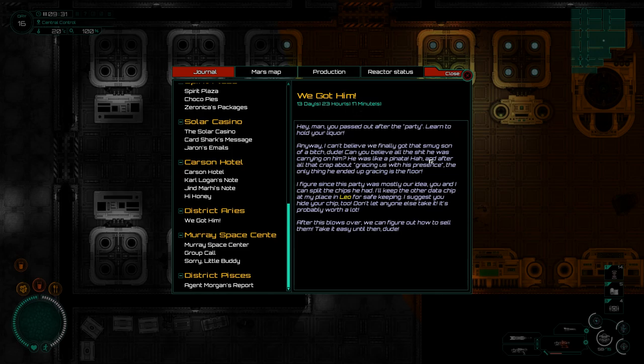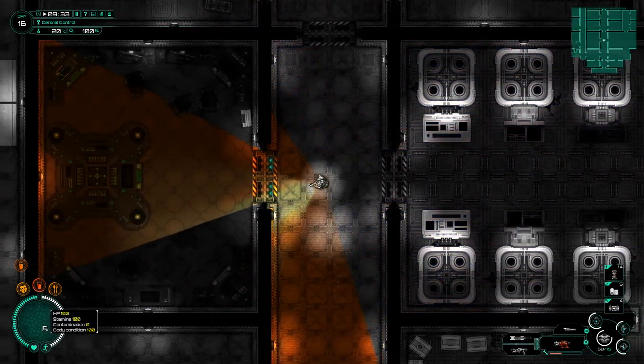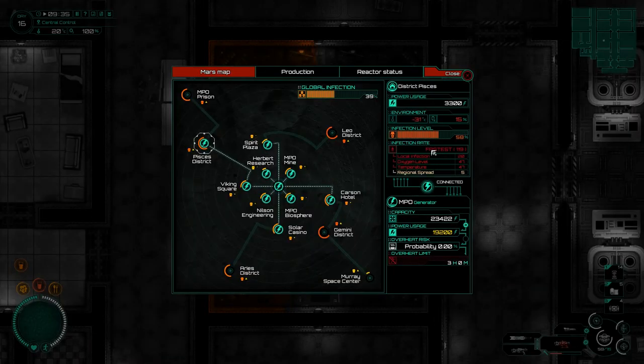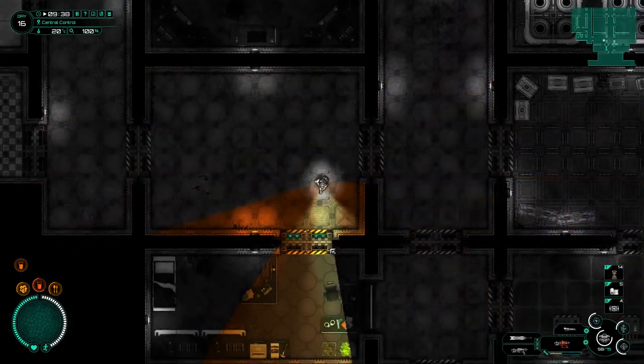Unfortunately everyone ended up beating him up at his place because it turns out he pushed the engineers just a little bit too far. But these guys, whoever they are — it's unsigned — took the data chips to Leo for safekeeping. 'I suggest you hide your chip as well.' So that sounds like the place we're gonna go. We are at 100 HP, no contamination — this is beautiful. We're gonna turn off the Aries district and go to Leo.